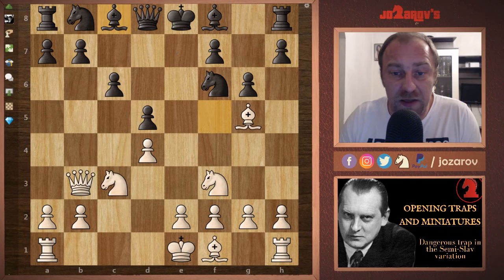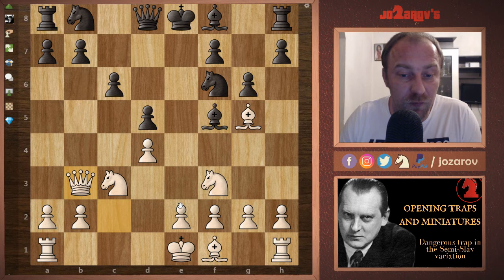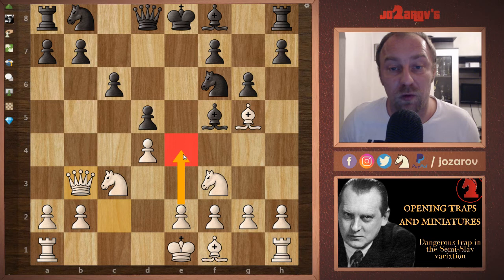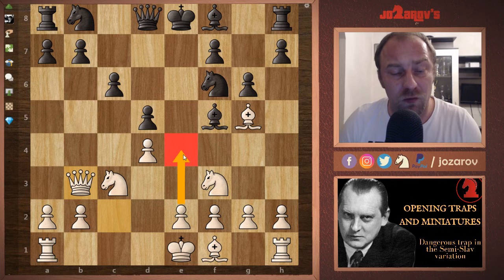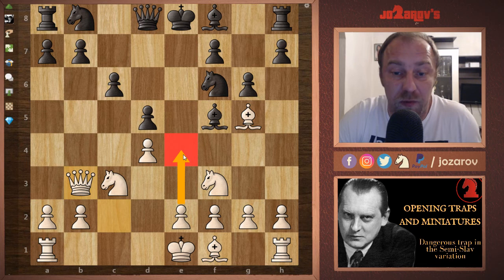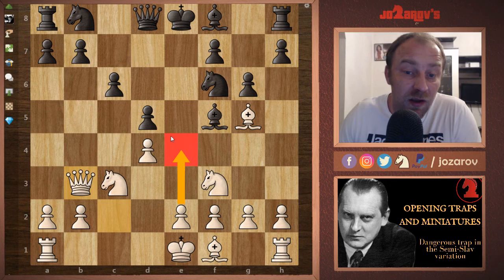So the main setup: after Bc8 or even the b5 push, the e4 move is the main idea of this trap — it will cause your opponent many troubles. I just want you to memorize these key attacking moves. I recently played a game a couple of days ago where my opponent, who was around 2300, fell into this trap and I won very easily.